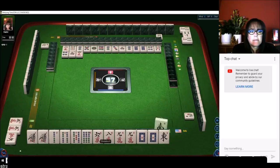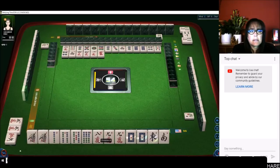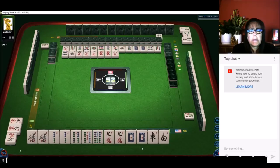We'll get rid of the eight crack next and focus on bams. All right, now we have four pairs so we can do all pung now. If we draw more bams I would sacrifice this nine crack for a half flesh, because that would be more score.